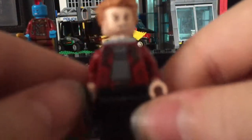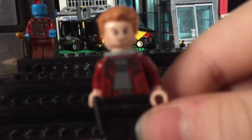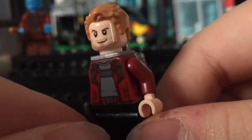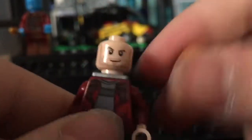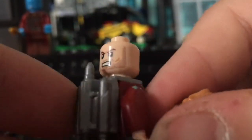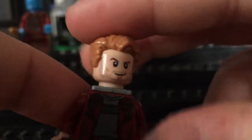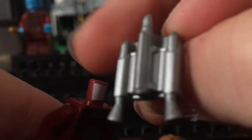Now next, let's get to the second character, which is Star-Lord. There is an improvement to this character. So here's his face — this is Chris Pratt's face. You can also get that in the Jurassic World set. He has a new cool hair piece right there. And I'll take this off — this is Jango Fett's silver jet pack. I think it looks good.